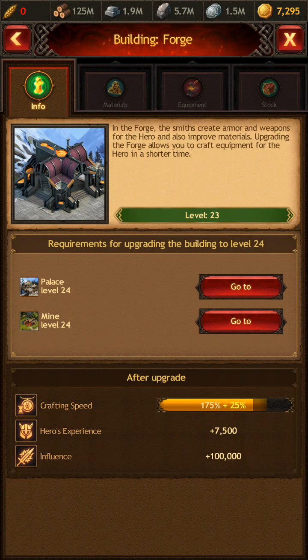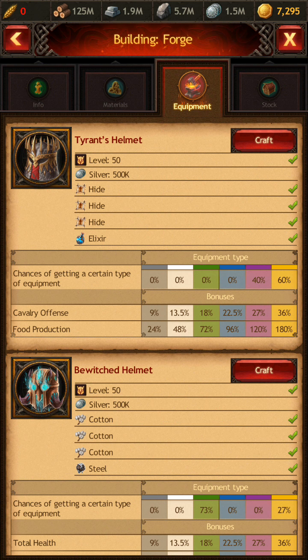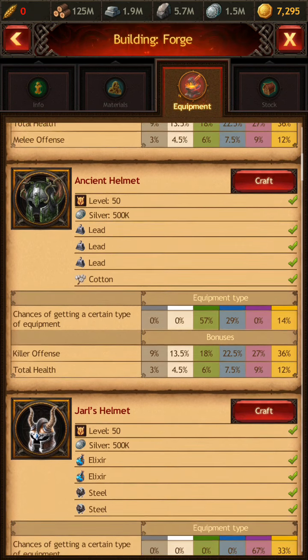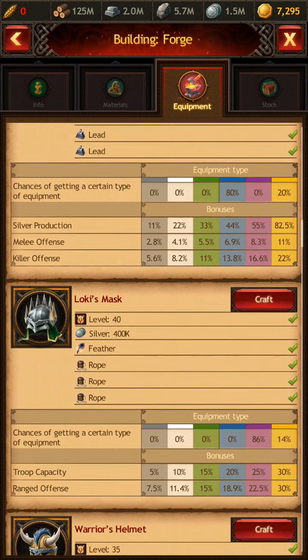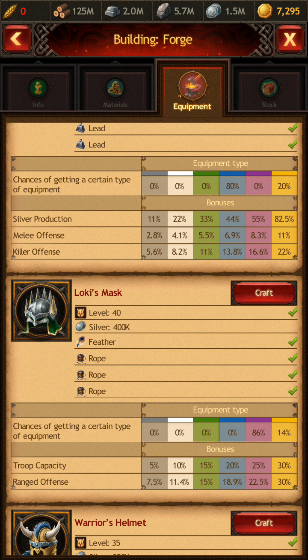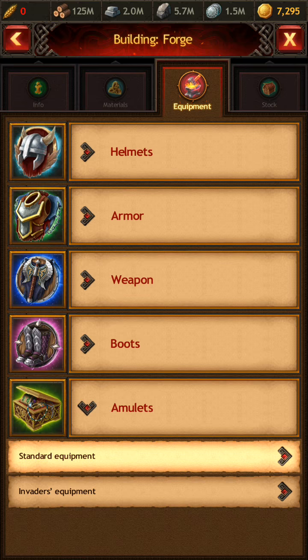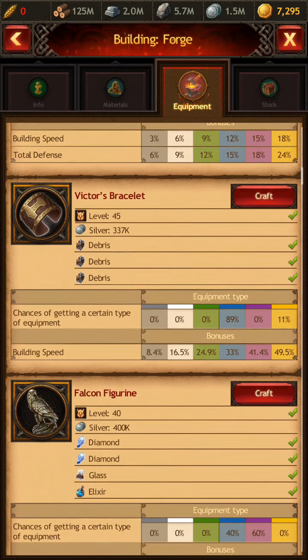If we go over and look at the forge, that's where your hero equipment is crafted. Once you've set up your farming and know what you're trying to produce, you want to look at your equipment. If you go into the equipment section, you can go through each tab and find something that does what you want. I typically focus on my equipment being geared at silver because it produces the least amount per manor house. Something like the Destroyer's Helmet — which provides an 82% boost on silver if you get legendary — would be a good thing to craft. Amulets are also very useful.